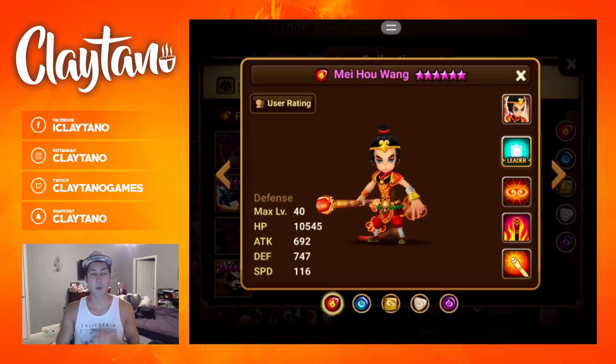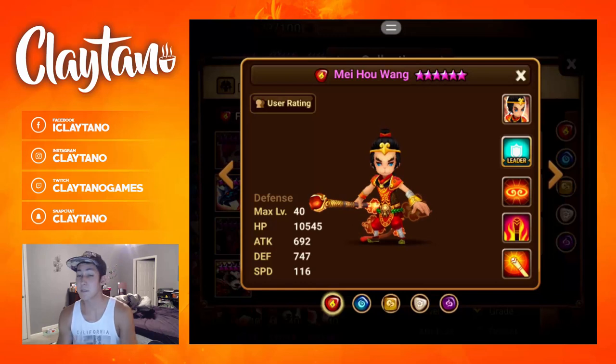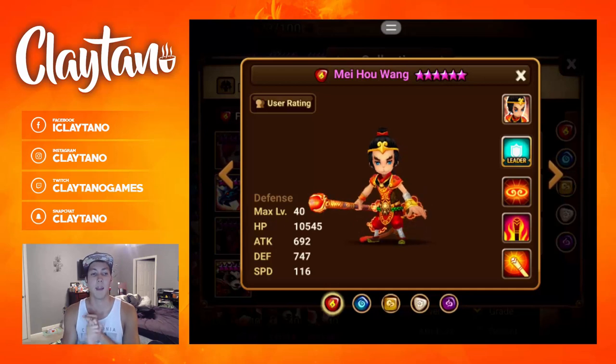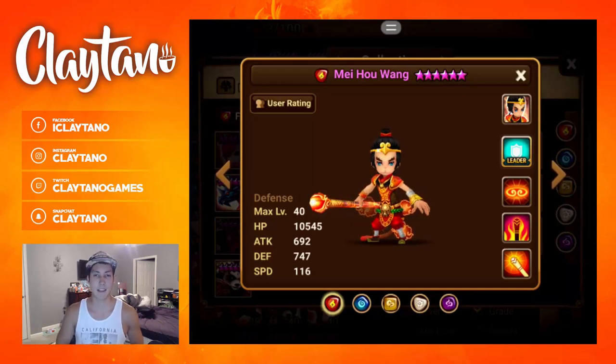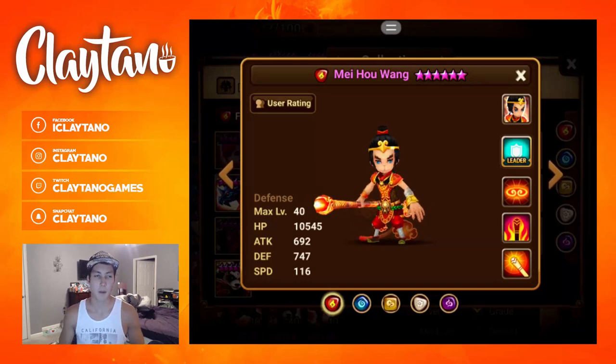To start off, I'm going to go through the pros, the cons, the runes, the rune substat priorities, the team combinations, the alternatives for Meho Wang, and the overall rating at the very end. So let's get right into it — the pros for Fire Monkey King.